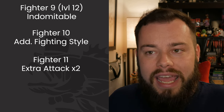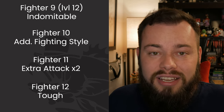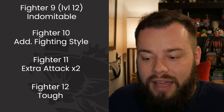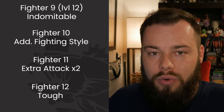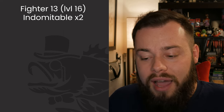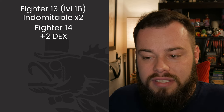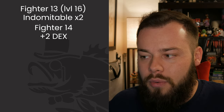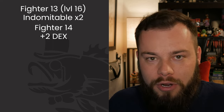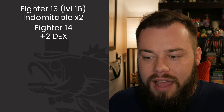At Fighter 12 we get an ASI or feat and I'm going to take the Tough feat — more HP is never a bad thing on a build like this. At Fighter 13 we get our second round of Indomitable. At Fighter 14 we get another ASI or feat — I would go ahead and boost your Dexterity up to 16. Our Constitution is still only 16, and it might be more mechanically sound to do it the other way, but if you're going all the way to level 20 do it this way. If stopping at level 15, boost Constitution instead.